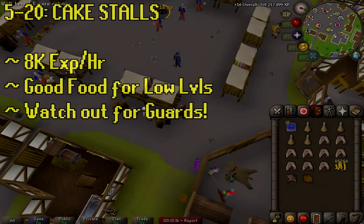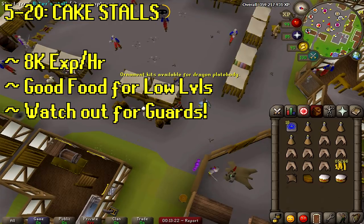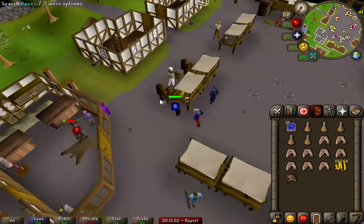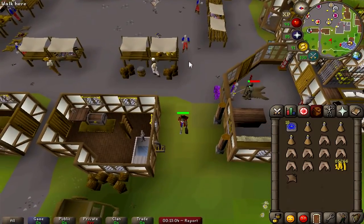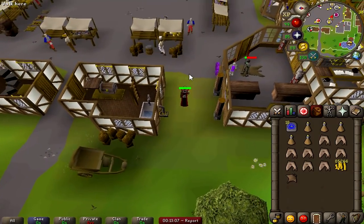Once you've gotten level 5 thieving, I suggest heading over to Ardougne. You might want to take the lever or buy a Camelot tablet from the GE to get there and just walk south. Head to the center of Ardy and go to the marketplace to steal from the cake stall. This is roughly 8k XP an hour and it's pretty good food if you're low level. If you're a level 10 HP skiller, watch out for the guards — stand on the east side and if they attack you, run into the grass and they'll let up.